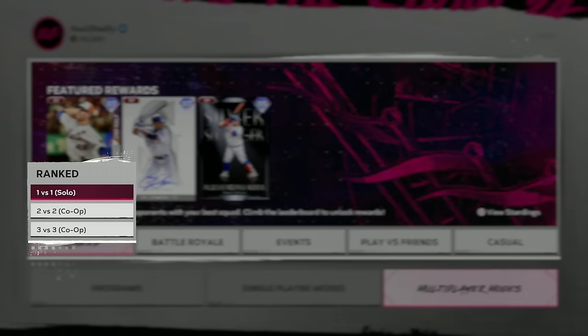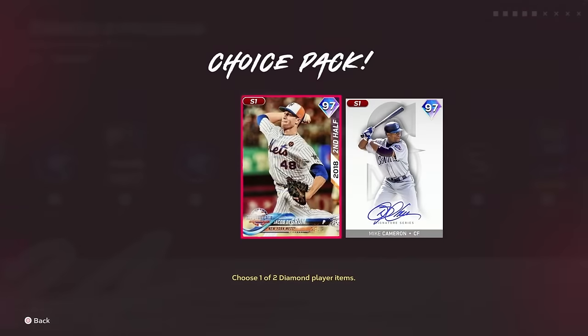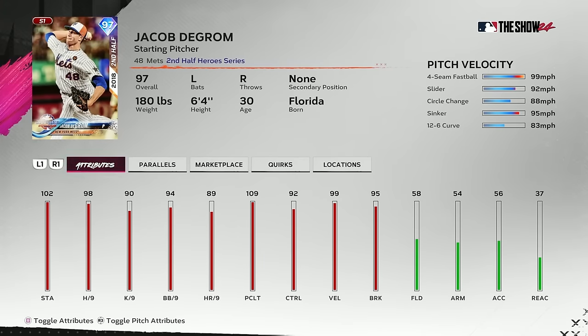We also have a brand new Ranked Seasons program featuring the 97 overall Jacob DeGrom in the World Series pack, along with the 97 overall Mike Cameron — this might instantly be the best center fielder in Diamond Dynasty. He's got 92-101, 92-100, 93 clutch, diamond defense, 91 speed — this card does everything. Jacob DeGrom has a five pitch mix, 98 hits per nine, with insane control between 93 and 97 on his primary four. The pitchers are starting to get nasty.